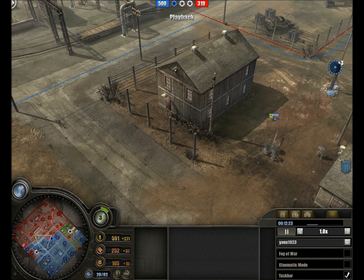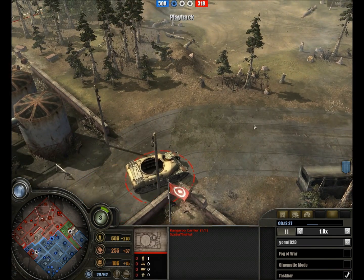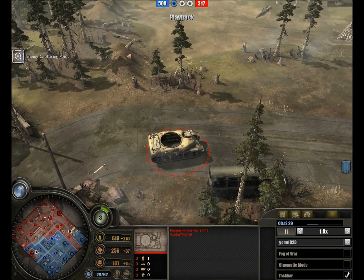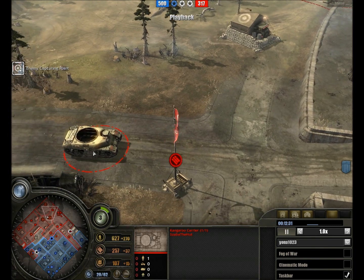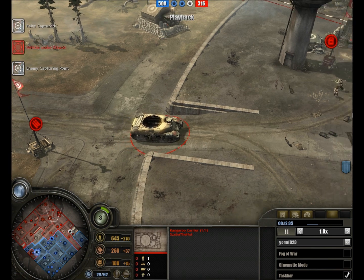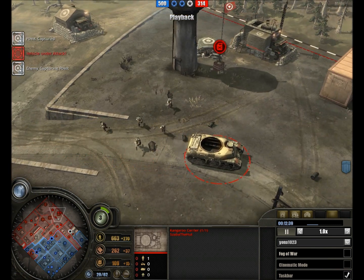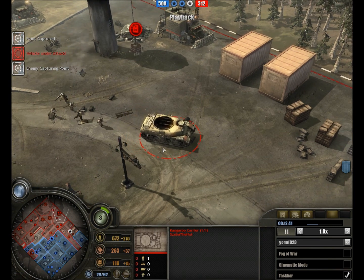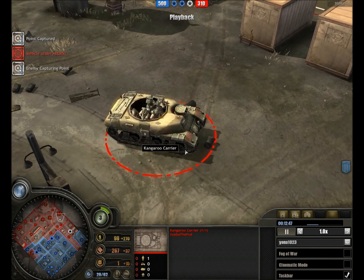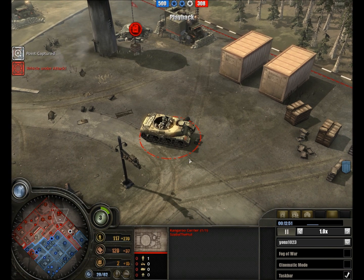In the north we see something out of the command track — a kangaroo. Certainly the kangaroo is a bit too cheap and a bit too strong at the moment, but with the next patch that will be dealt with. We see sappers being stuffed into the kangaroo, which itself is a Canadian Ram tank with the turret and a lot of the insides removed to make an armoured personnel carrier.